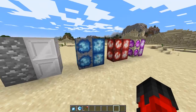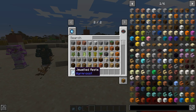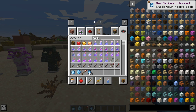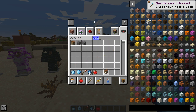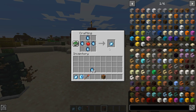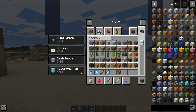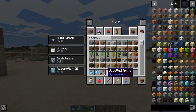You're able to craft the jeweled apples and they are very strong indeed. Made very simply just like this at the crafting table - very very strong apples, much better than enchanted golden apples. You'll see the abilities it gives: regeneration 3, night vision, glowing, resistance, and absorption 3. Very very strong and very good indeed.